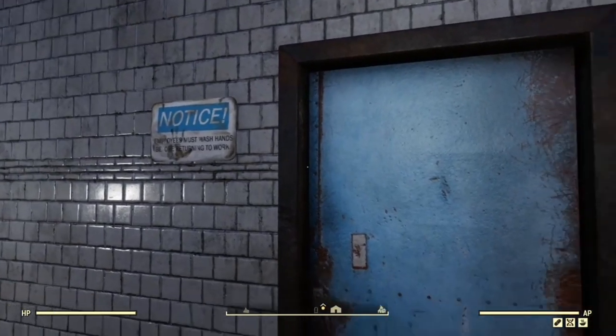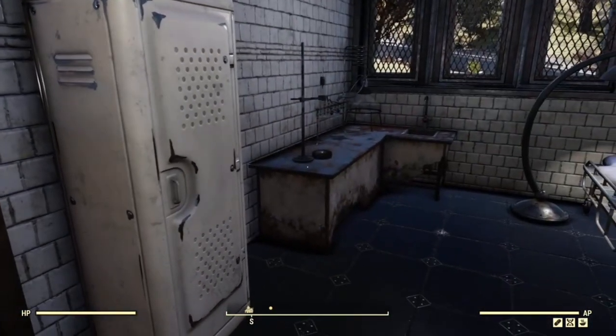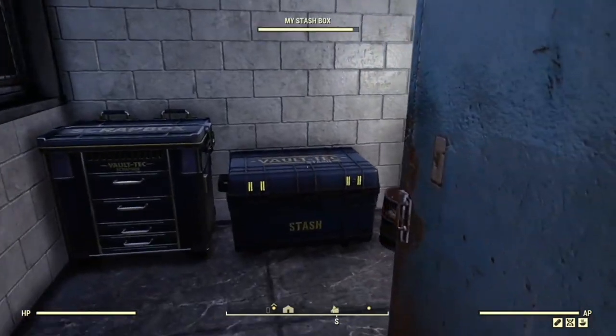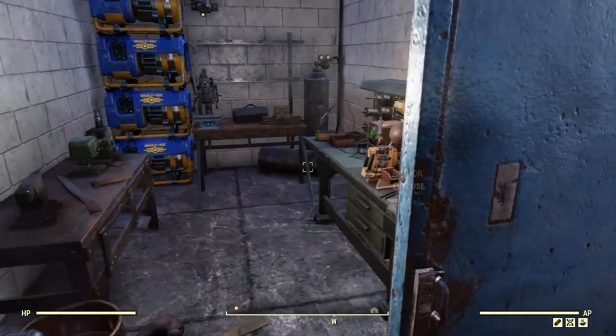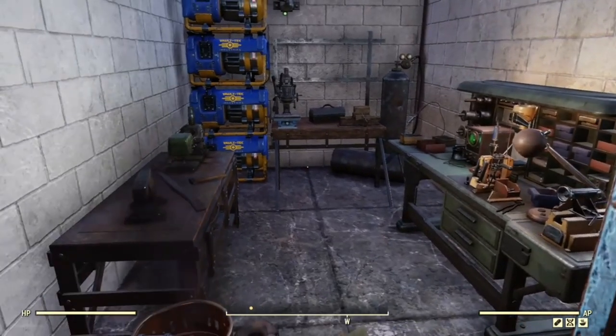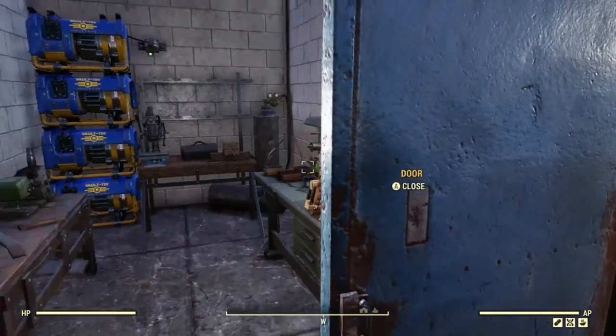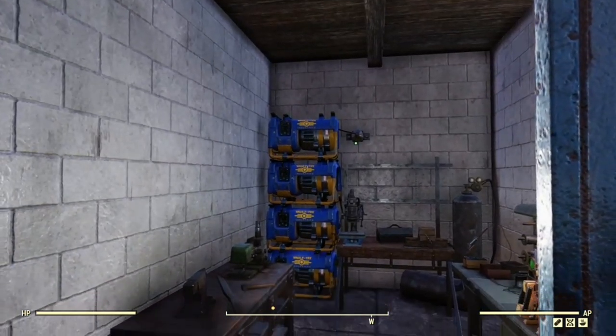Obviously all employees should wash their hands, and there is a sink in the chemistry workbench. Through here we have a small workshop so that Dr. Forager can sharpen his tools and make new ones. We've also used the small generators because of space.